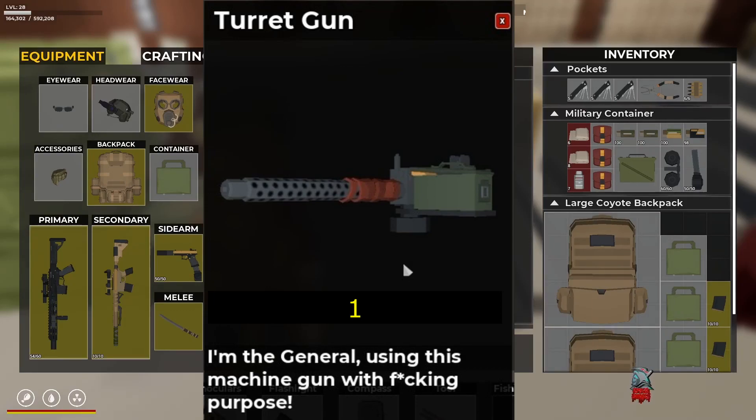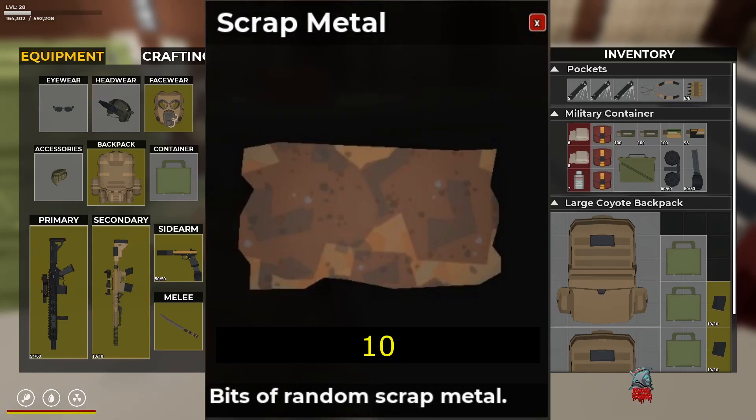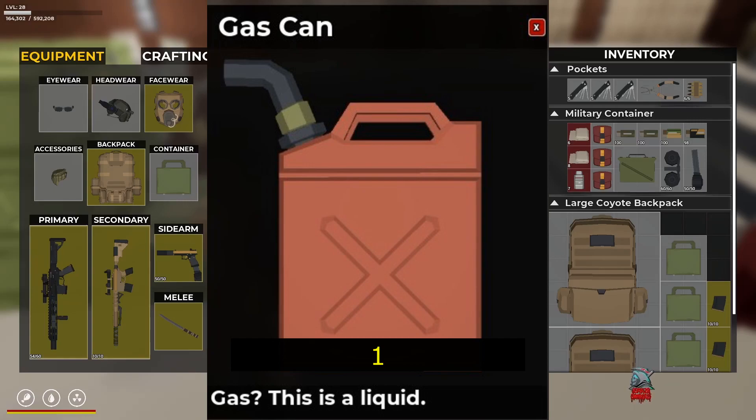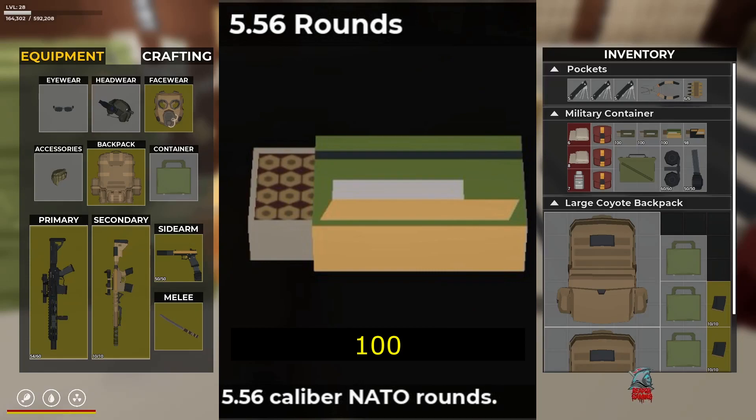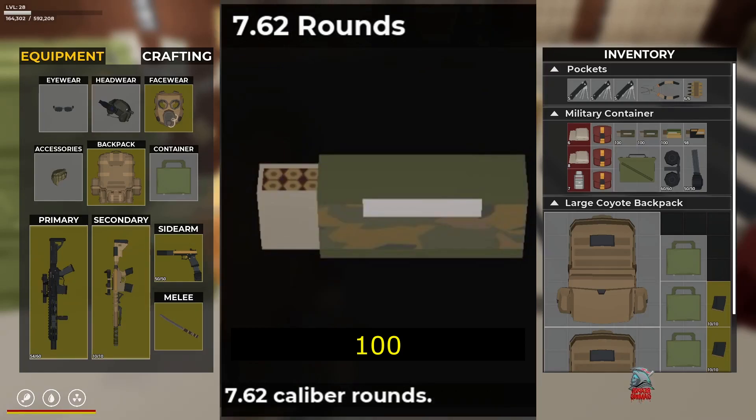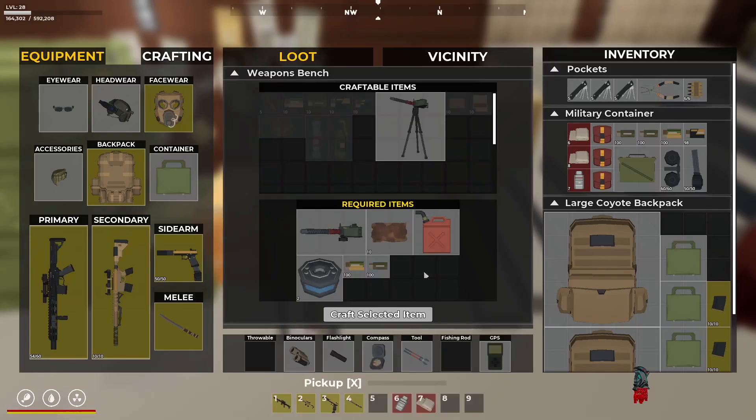You're going to require: the turret gun, 10 scrap metal, one gas can, two electronic wire, a box of 5.56 containing 100 rounds of ammunition, and a box of 7.62 rounds also containing 100 rounds of ammunition.